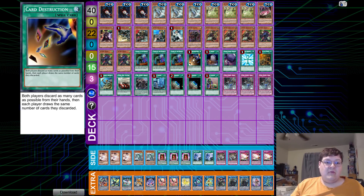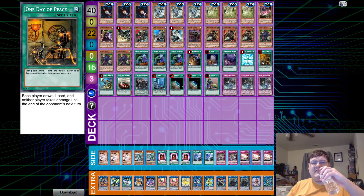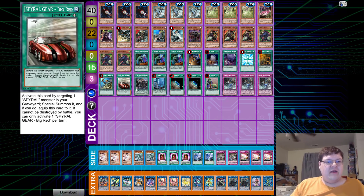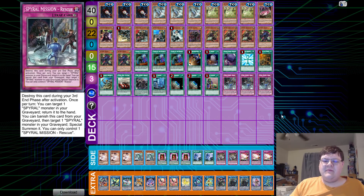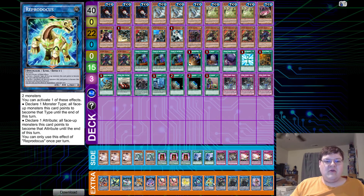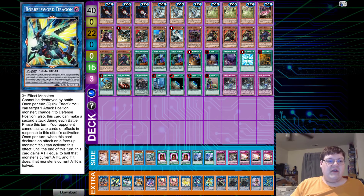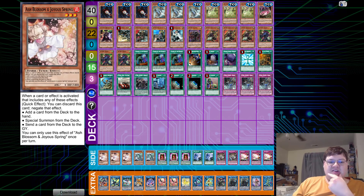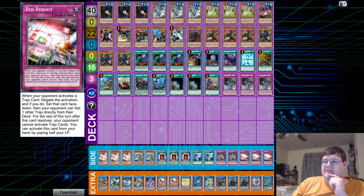For spells, we have triple Called by the Grave, one Card Destruction, one Foolish Barrel, one Foolish Barrel Goods, one Monster Reborn, one Day of Peace, one copy of Rhoda, one Big Red, one Assault, one Resort, two Terraforming, one Upstart Goblin, and triple Rescue for traps. The extra deck has Trigate Wizard, one Summoned Sorceress, two Double Helix, one Seruja, one Reprodicus, one Link Karibo, one Unicorn, two Phoenix, one Mermaid, one Cerberus, one Chalice, one Boral Sword, and one Boral Load. The side deck has triple Ash Blossom, two Gamma Seal, triple Book of Eclipse, two Twin Twister, two Evenly Matched, and triple Red Reboot.